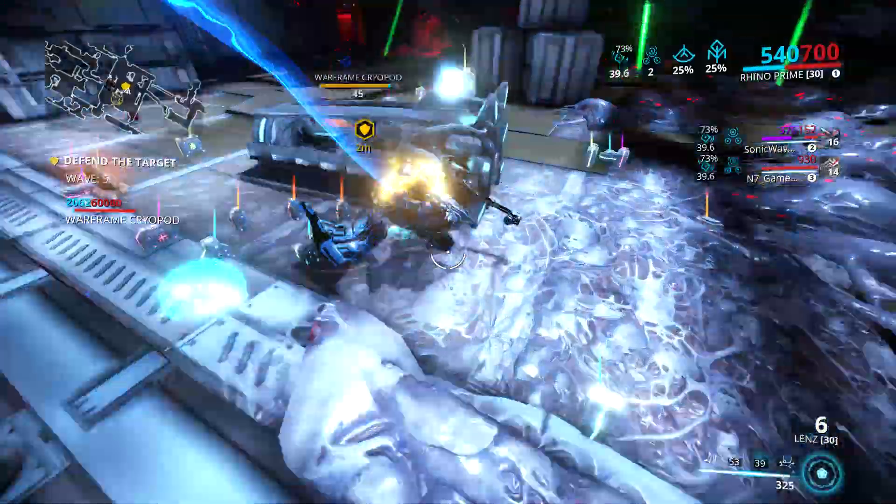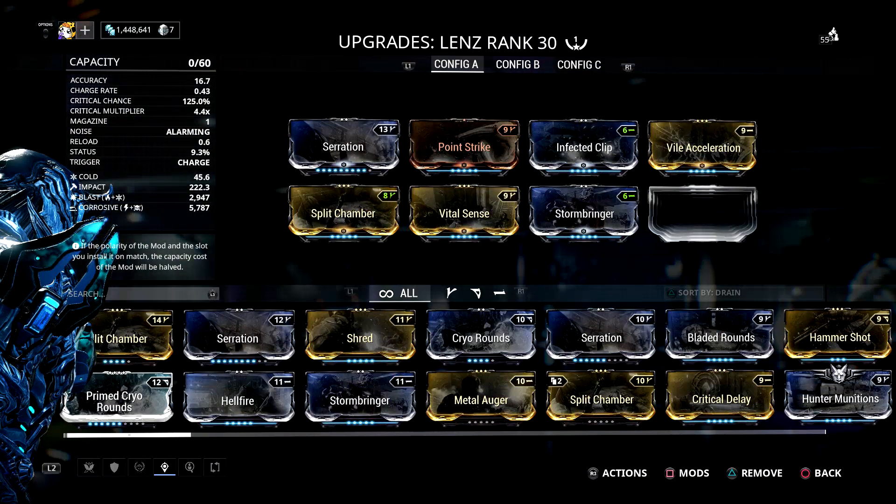For my build on this weapon, I decided to go with as much crit chance as I could while also keeping the damage really high and adding some status chance, so I can have multiple different status effects — blast, corrosive, and cold — giving up to 3 different status procs. I also added Vile Acceleration to speed up the bow charge.